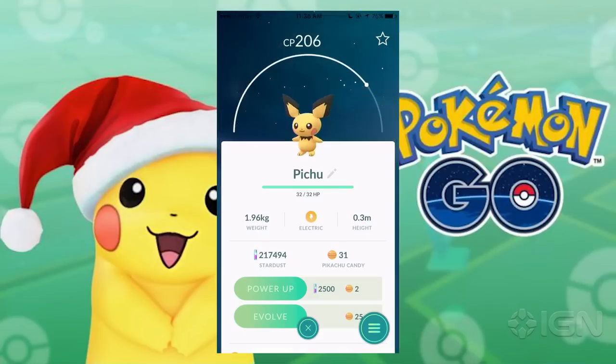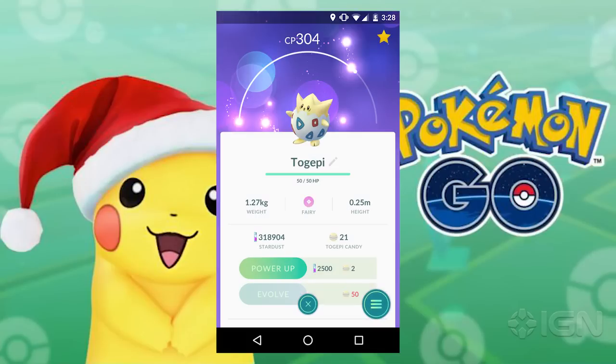Hatch some 5 kilometer eggs, and you might just get Pichu, the pre-evolution of Pikachu, or even Togepi, a new Pokemon that can evolve into Togetic with 50 candy.